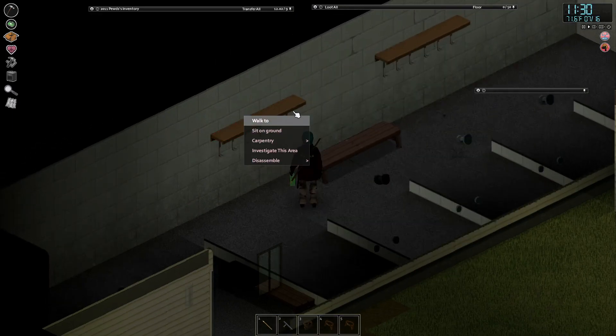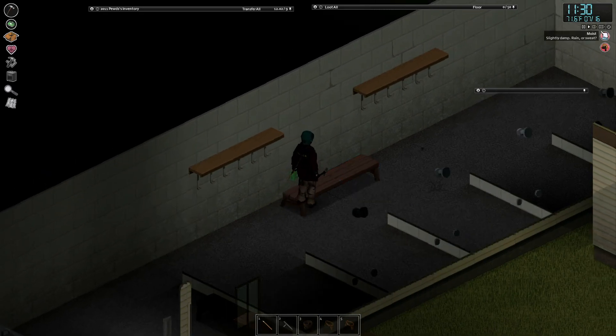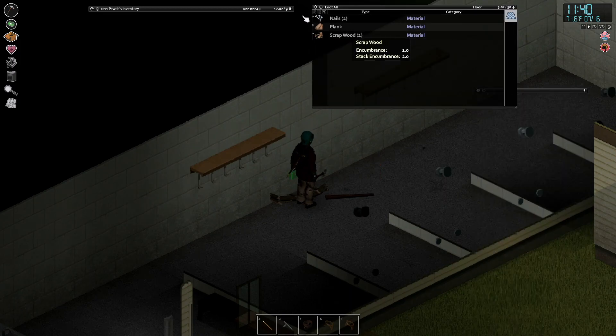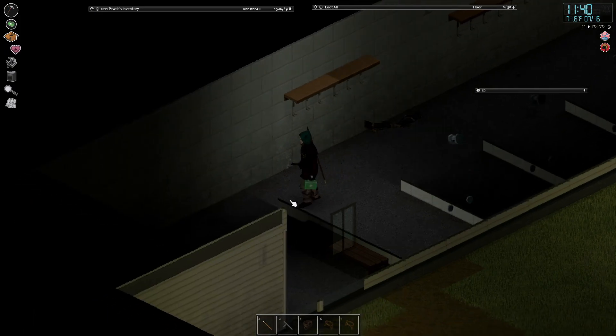Oh no - we need a saw, I can't believe it. What did we get? Plank and nails. I'm gonna carry the plank and I'm carrying the nails - that's gonna be heavy. Ah fuck, it is sort of heavy.